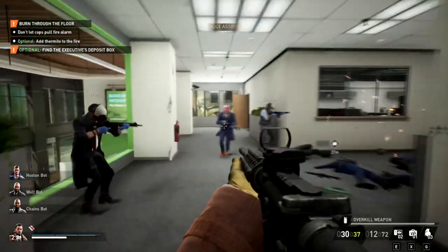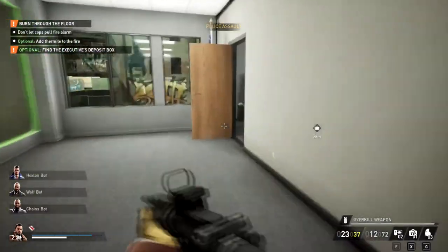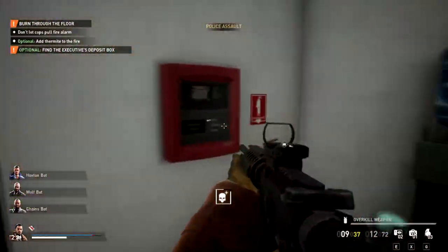When the cops pull the fire alarm while you're doing this heist, they'll activate the sprinklers. And the sprinklers look like this. It's gonna be in different locations for each person, but it looks like this.